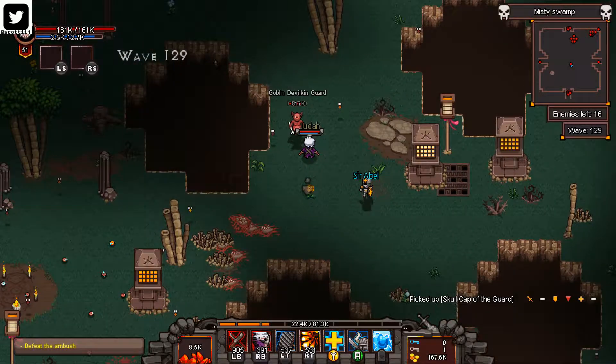Alright, wait wait wait — get this, got some more keys. And a potion — what do we got? Damage boost, we'll take it. Okay, Act Five Level Two, Misty Swamp — thanks for watching.